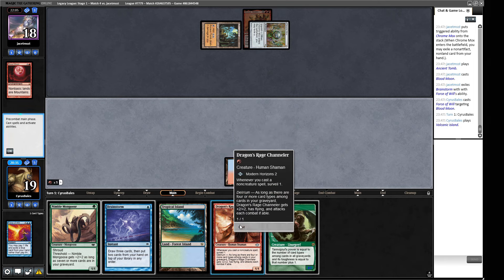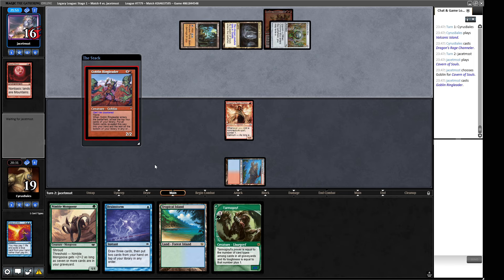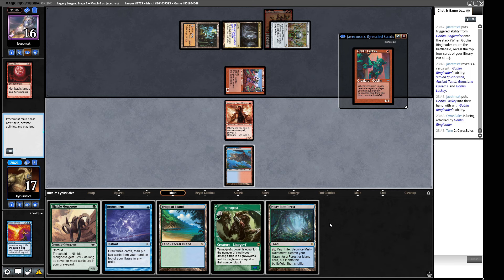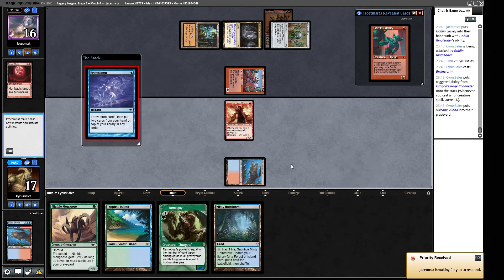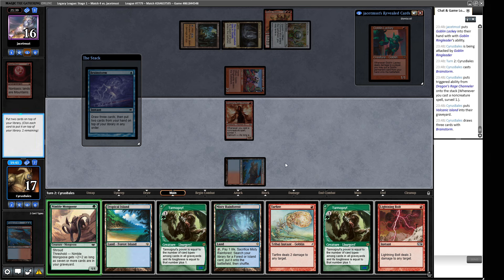How important is Chrome Mox here? I think we'll let them pitch resources and try to hit them on the thing they're ramping into — like Muxus. I'll say no to Blood Moon. Channeler is better turn one than Mongoose, then it should power out the Mongoose — play Tarmogoyf next turn and have some big boys. We don't want to see another Blood Moon. A Ringleader — sure, we'll take some damage. We can deploy a Tarmogoyf as a powerful roadblock or Brainstorm and deploy a Nimble Mongoose.